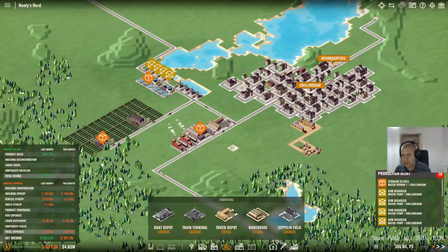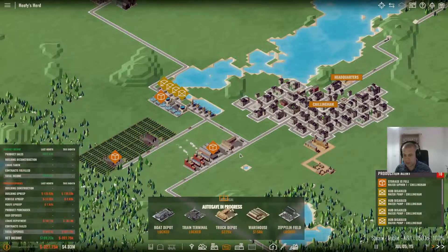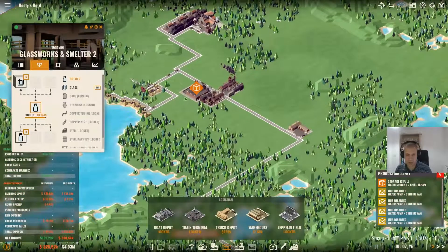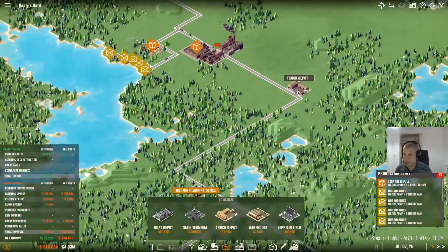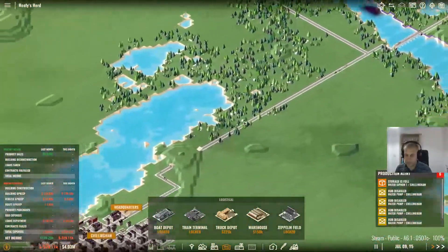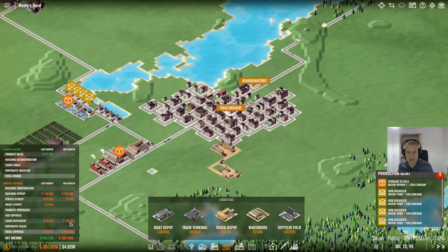Welcome back to our playthrough of Rise of Industry. A quick recap on where we got to last video: we had completed our initial setup of bottles, our bottling plant is now producing bottles, we have a trade route with trucks going from our area all the way down to Chillingham dropping bottles off. We also went bankrupt, took an emergency loan from the state with a very generous 25% interest rate, giving us minus $187,000 a month in loan repayments. However, I'm feeling positive, so we'll see how we progress.